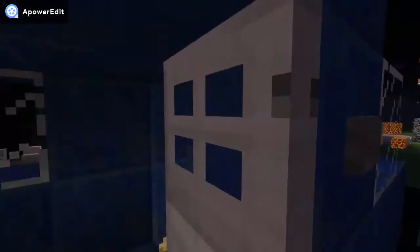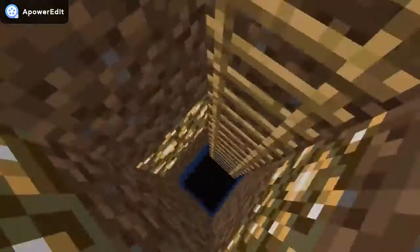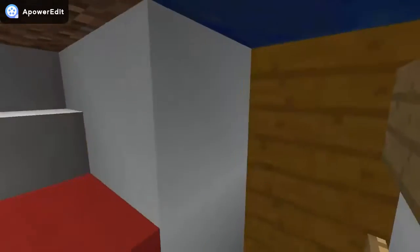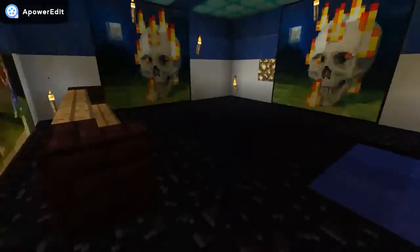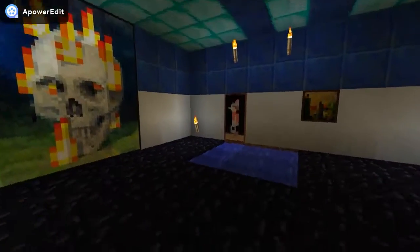We have another car — this is my friend's car. He made an underground base under his car. Somewhere right here, you go there and it's a secret place. That's pretty cool.